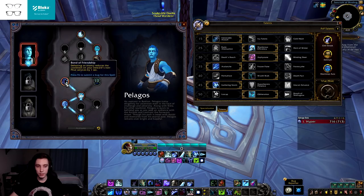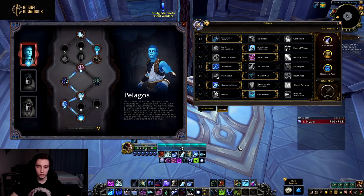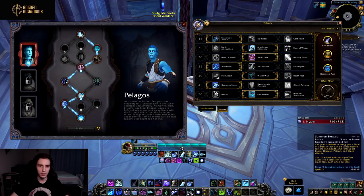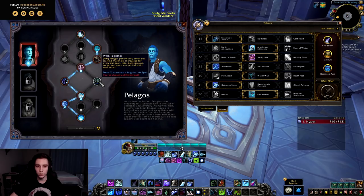In the third talent row we have Bond of Friendship: defeating an enemy reduces the cooldown on your steward's non-phial services by one second — things like helping you respec talents. These are non-combat abilities so it has no actual combat implications; it's more of a flavor talent. Then Walk Together: Pelagos periodically sends you crafting materials, increasing for every dungeon, raid, battleground, arena, and quest completed while Soulbound — the resource-generating talent for this covenant.